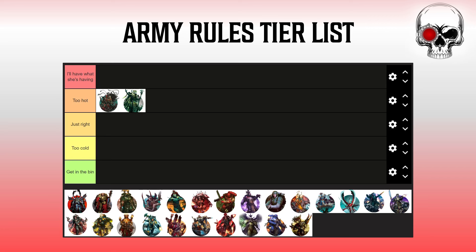Next up we have Death Guard. This is a weird one with the army rule because you've got Contagion Range giving minus one toughness, but that's not the whole story. It's just step one in the layering of debuffs. The Detachment Rule gives you more debuffs depending on Contagion Range, further exacerbated by all the awesome things you can do with different units layering on different effects. In isolation the minus one toughness is fine, but the Contagion Rule is a big part of the synergy with the rest of your detachment abilities.